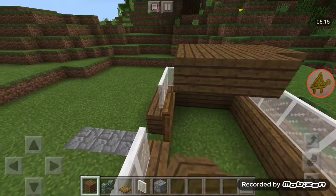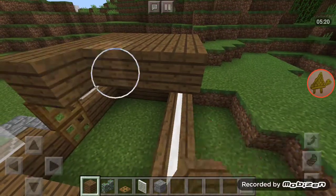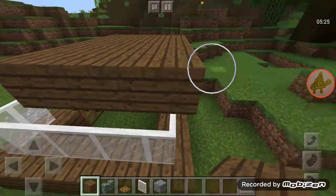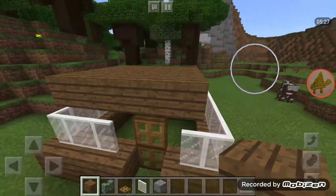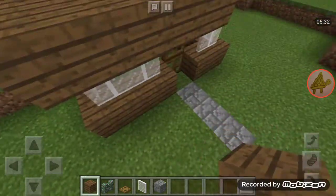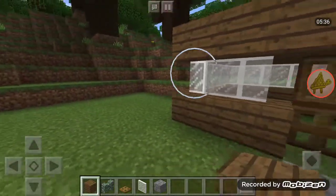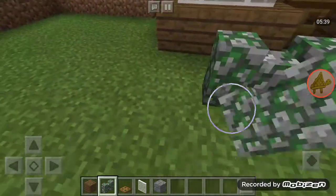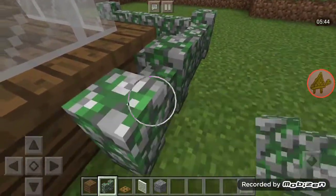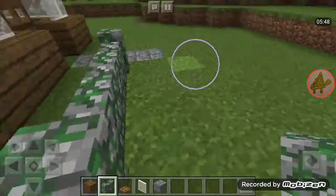This looks pretty cool. This looks like a future house — like a house that would be built in the future — because it has a floating ceiling apparently. And we can live in my beautiful house, it's my happy home. It's actually turned out good. Wow, this turned out really good. Not really good, but good enough.